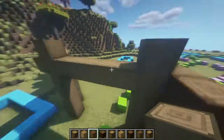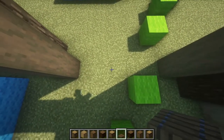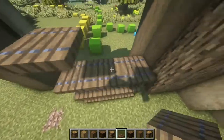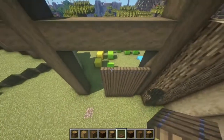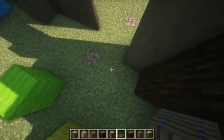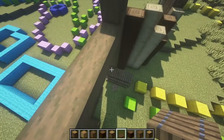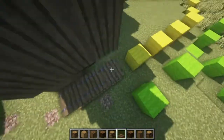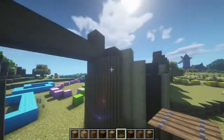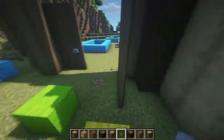Then we'll just make something like this, and a door out of trapdoors like this. Maybe like this, so you have a little bit of shape in here, and then the other side will be open like this. Let's remove that - and that's perfect. Now let's add some buttons for the handles or something.